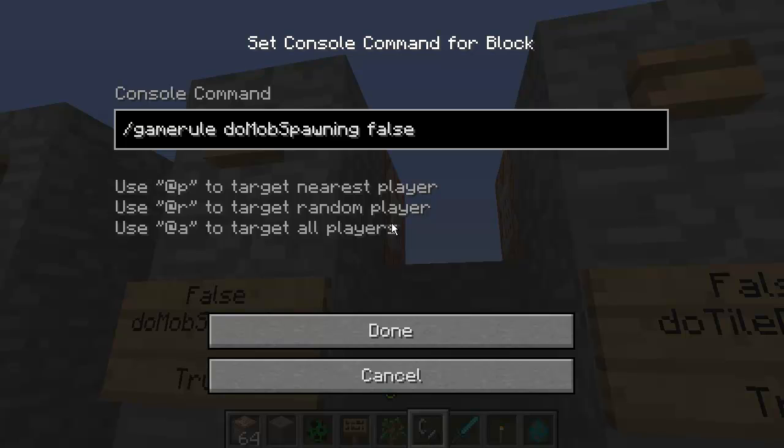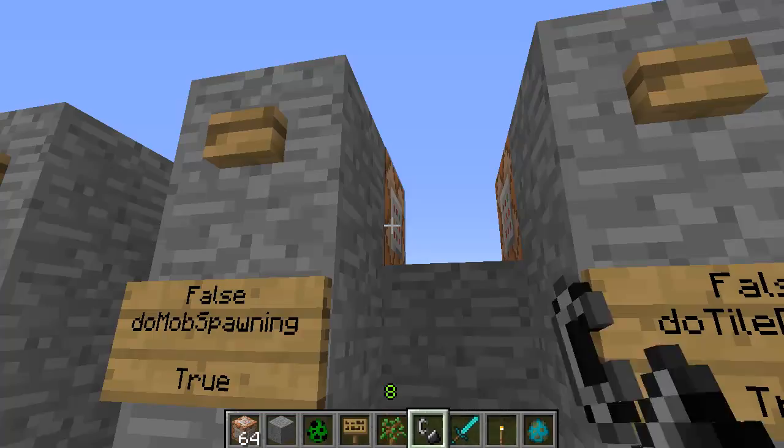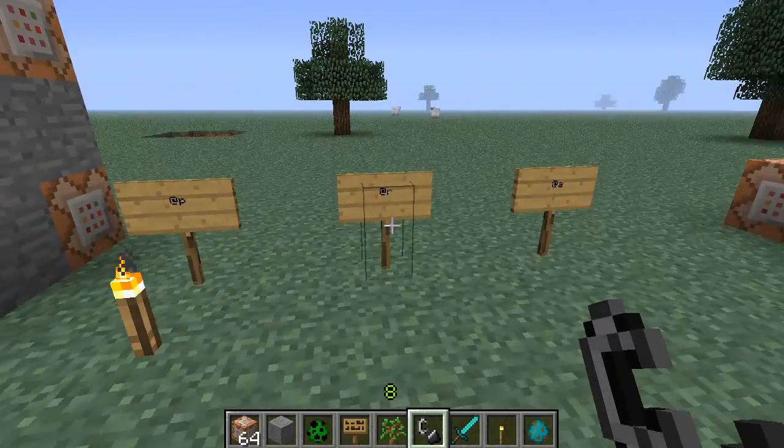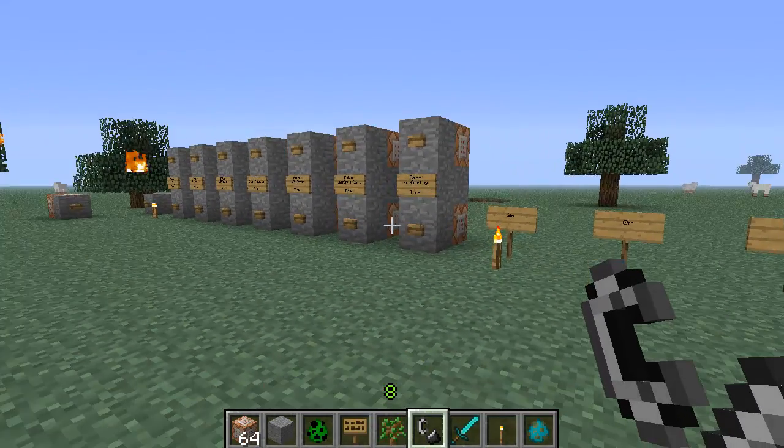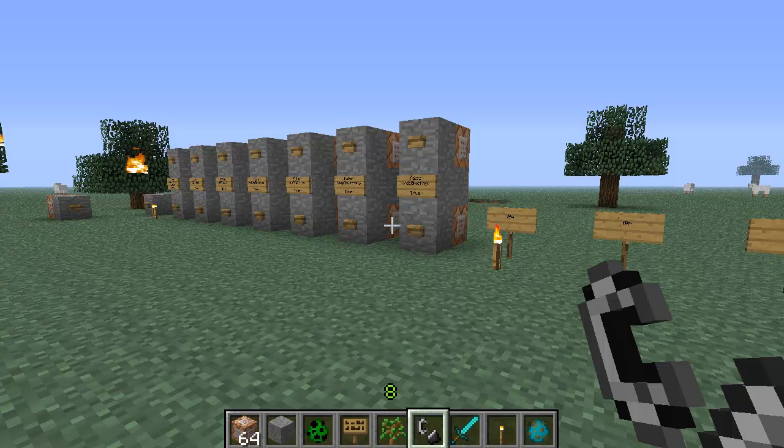These are called game rules in Minecraft for command blocks. Remember: slash gamerule, then a space, then the rule, then true or false. These rules are case sensitive - for example doMobSpawning: do is lowercase, Mob is uppercase, Spawning is uppercase. Also remember the usage functions: @p is nearest player, @r is random player, @a is all players. I hope you found this helpful - please leave ideas in the comments, give a thumbs up, and share with friends!